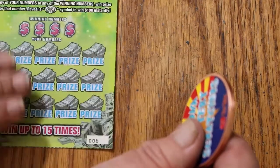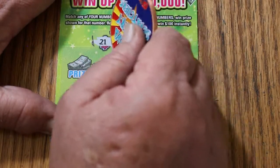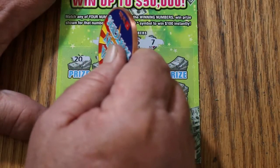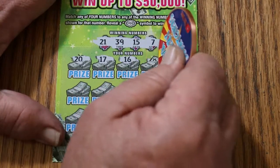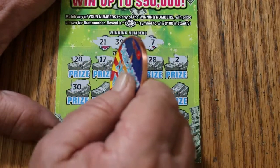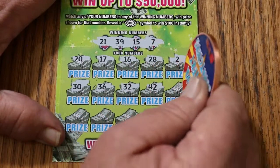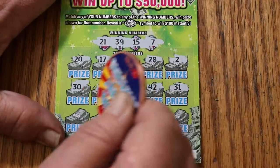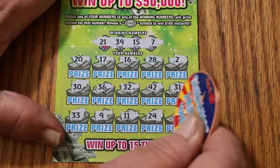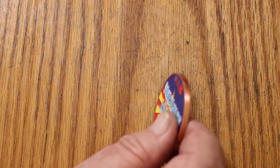Ticket 006 coming up. Numbers are 21, 1, 39, 15, and 7. Scratching: 20, 17, 16, 28, number 2, number 30, 36, 32, 42, 31, 33, 9, 11, 27, 24, 45 — nothing there. But we're in profit mode, so everything from this point forward is gravy. We are on the last ticket.